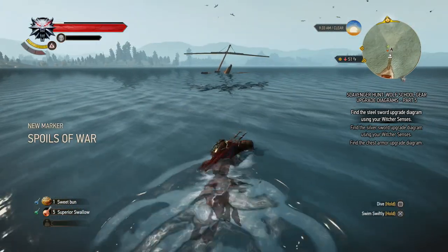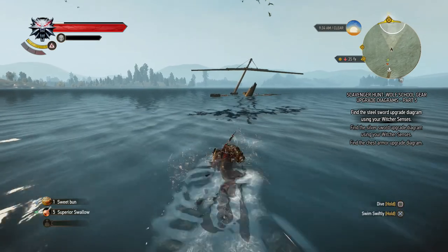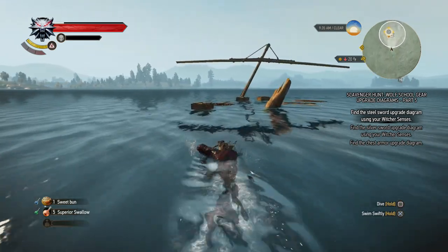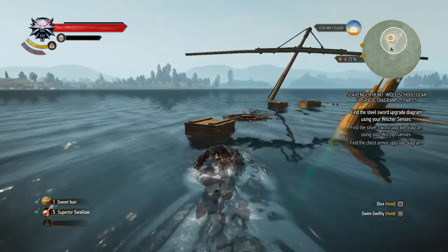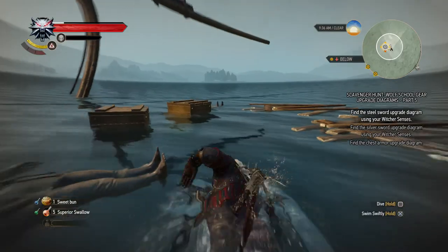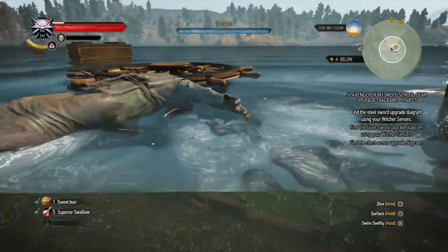There we go. So let's see, there might be a new marker — spoils of war. Yeah, okay. You can see there might be enemies around here, not that I see anything on the map. There might be a bit of loot around here aside from the diagram as well, so let's take a dive.